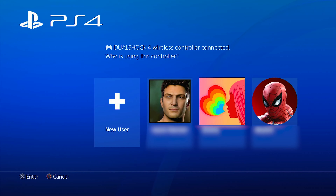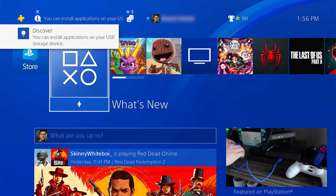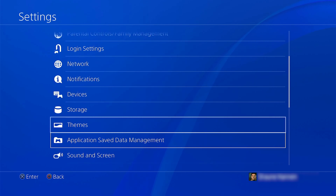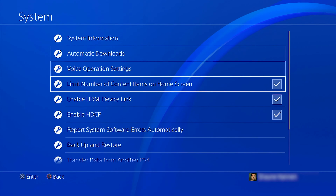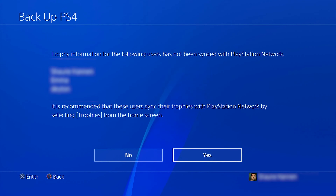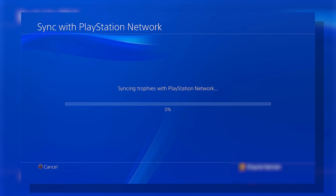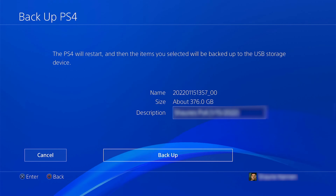The first thing we're going to do is plug in our external hard drive and perform the backup. To do this go to Settings, System, Backup and Restore, and select Backup. Bear in mind that this will not back up your trophies, so if those are important to you manually initiate a trophy sync to the PSN servers. This will take 20 to 60-ish minutes depending on how much data you have.